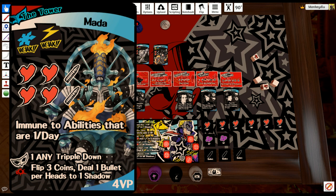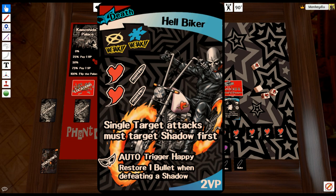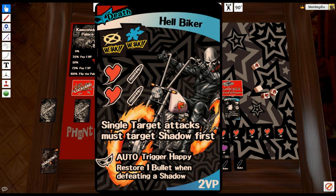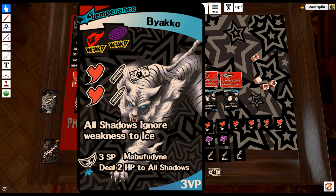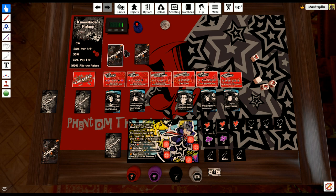The new shadows have abilities: single target attacks must target that shadow first, and all shadows ignore weakness to ice. We don't have to worry about those. I go to Untouchable Airsoft to restore three bullets, then back into the palace — pay one HP automatically from the palace ability — and hit the first shadow with all resources, then use Shinya on the second. Boom, both gone. Two more shadows revealed.